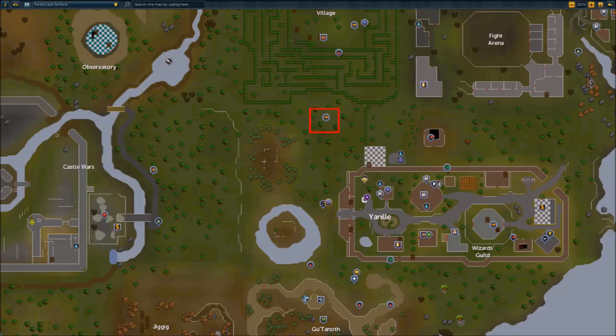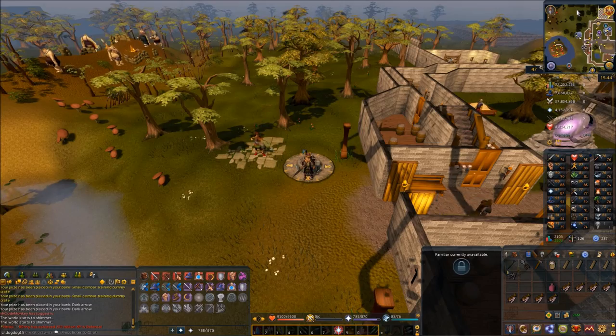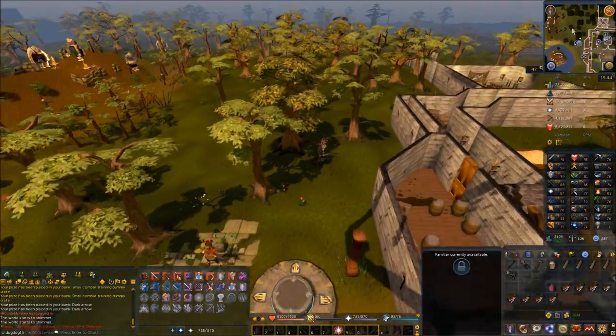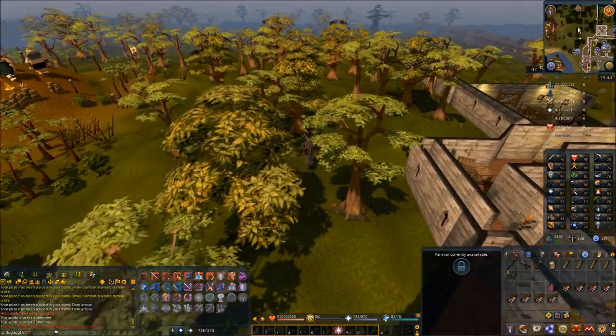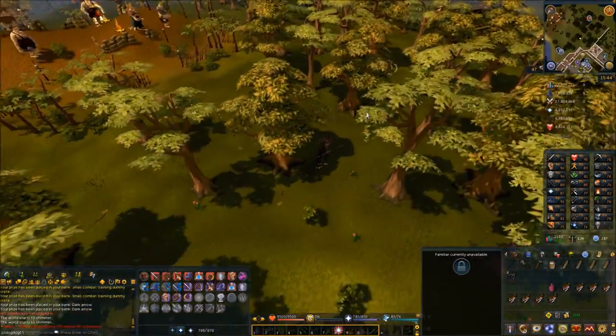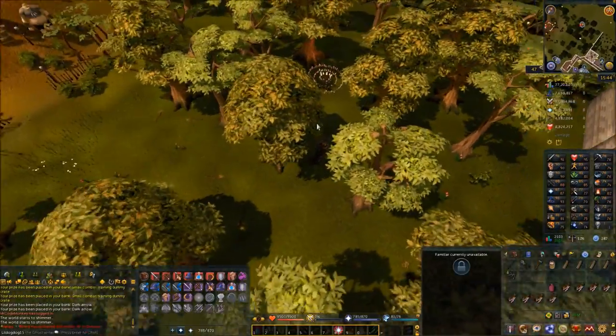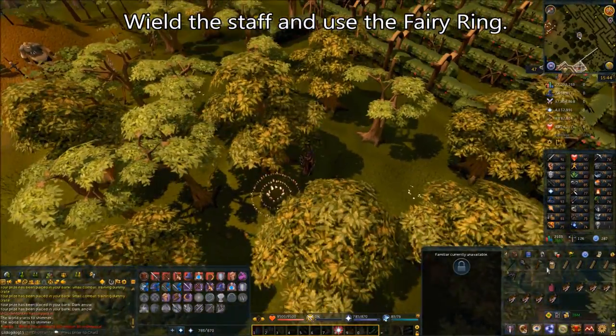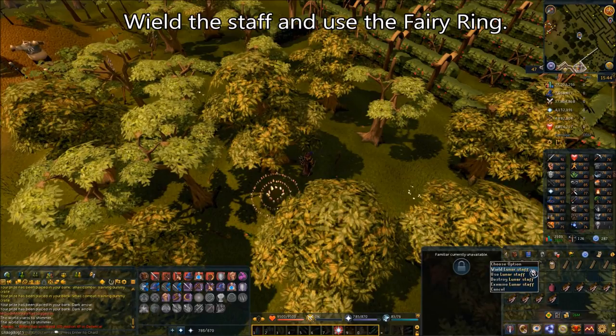To start the quest, go to any Fairy Ring. This one is very close to the Yanille Lodestone, so I chose this one. Run north and you'll see a transportation symbol on your map. Make sure you equip your Draymond or Lunar Staff from this point on — keep it equipped and don't unequip it. Then use the Fairy Ring.